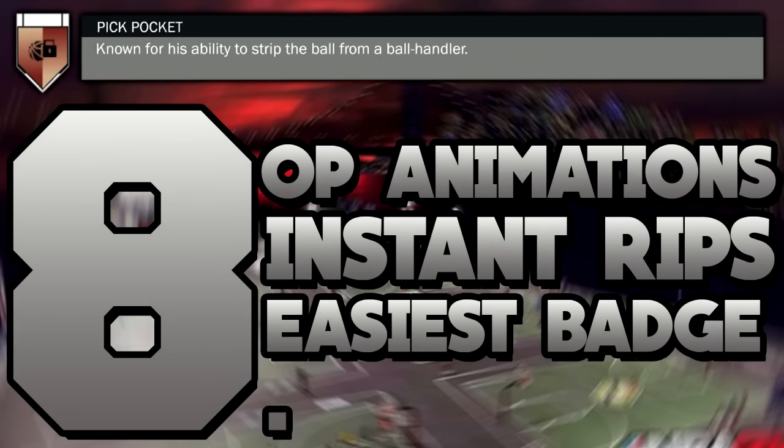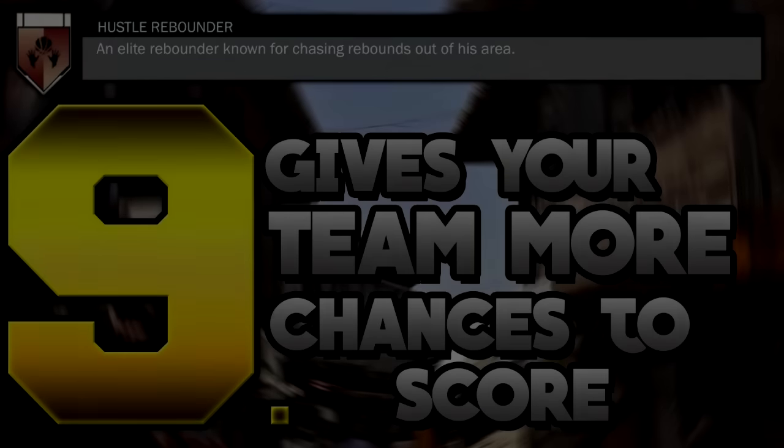Number eight is Pickpocket — probably the most common badge in NBA 2K17. If you put it on Rookie in MyCareer, it's an instant rip and you can get it in one or two games. If you know how to spam the steal button with the right analog stick and you have Pickpocket, this is one of the most overpowered badges in the game. The steal animations are unreal in this game, so it'd be stupid not to have it.